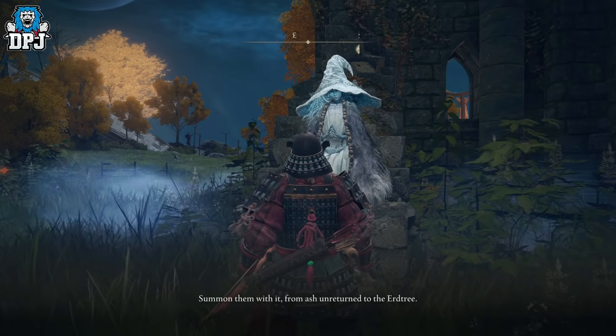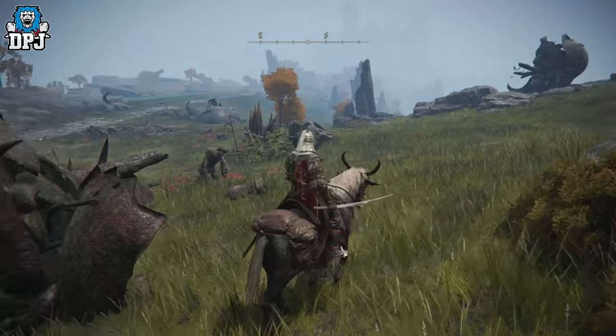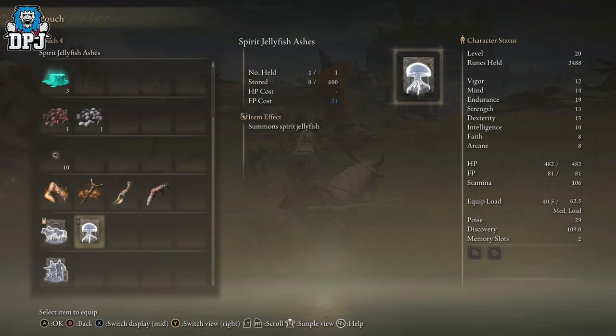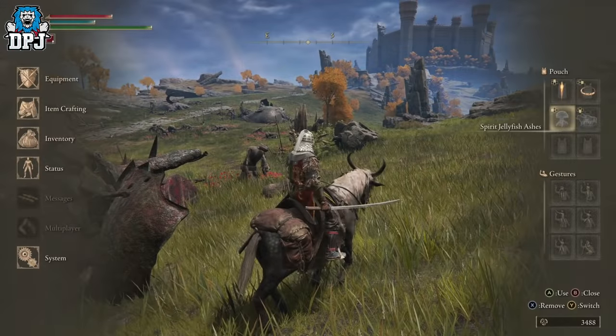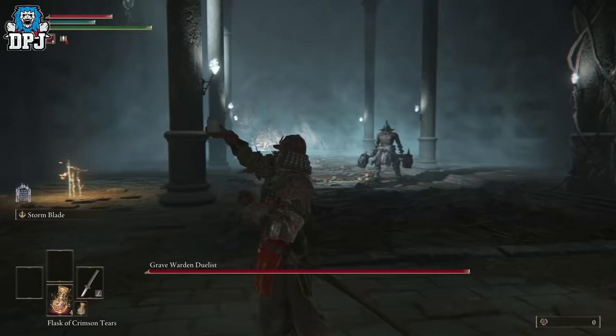From here it's as simple as applying these to your pouch within your menu. Pull up your main menu by pressing start, go across to pouch on controller — it's either Y or triangle — then simply apply it to any part of your d-pad. It is as simple as that, and then you can just call upon them when you need them in battle by holding Y or triangle and pressing the assigned button.